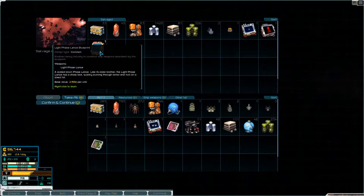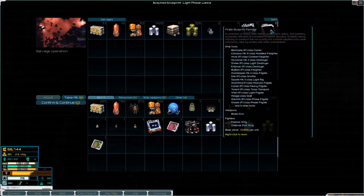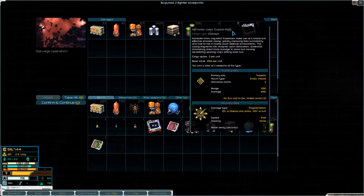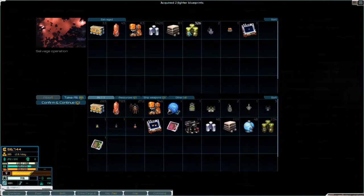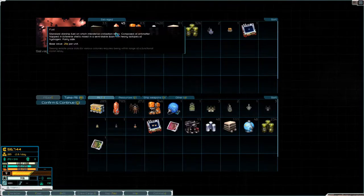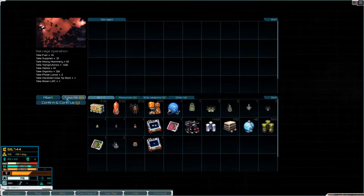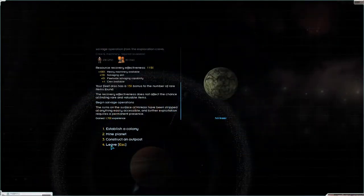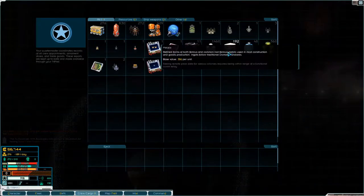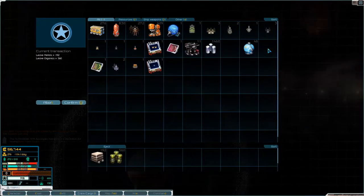Light phase lance blueprint — we'll learn that. Pirate blueprint package — we'll learn that. Raven LPC. Phase lance. A lot of organics again, and a lot of transplutonics. We'll take everything, and then we will eject some stuff and put it into a stable orbit.